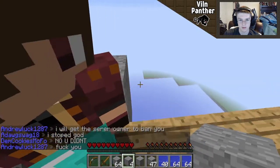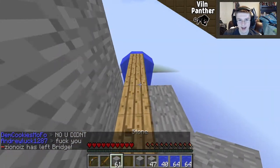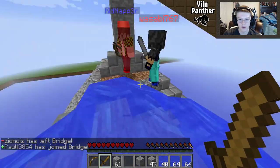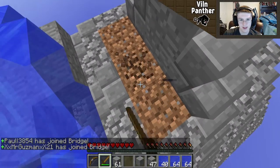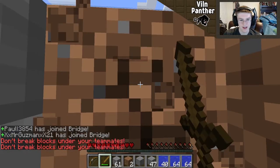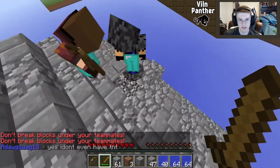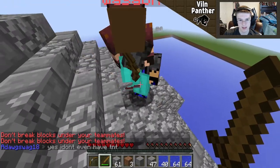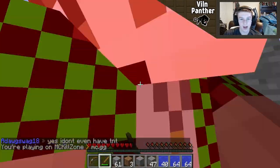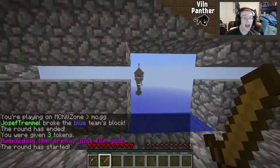Let me put a wall up here since we're closer so we don't get shot off immediately. It's about to get very intense - going down James Bond style! Oh, no no no - there we go! Get that guy, get in there! We need TNT right now - why do we not have any? Don't break under your teammates! Someone put TNT down - he's coming at me with an arrow. I got him! We broke blue team's block - yes yes, we won that round!